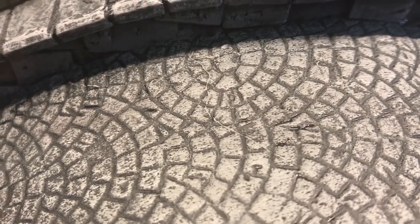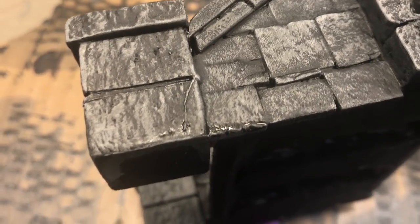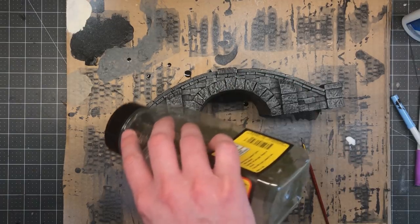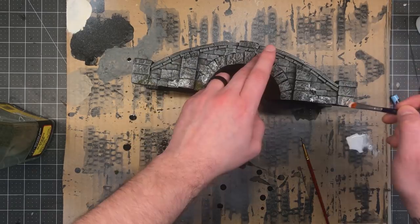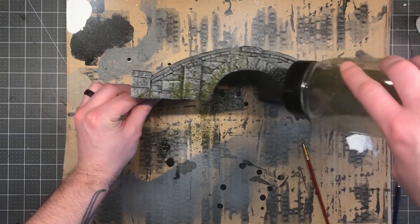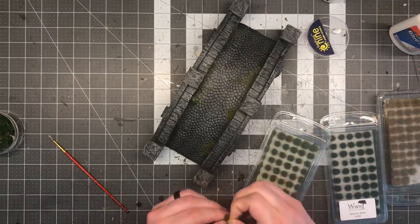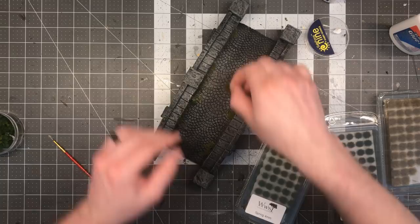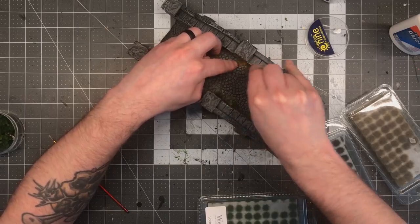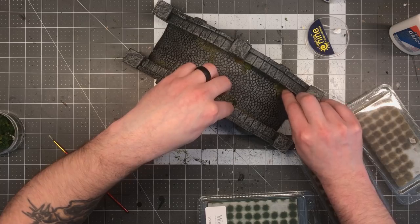One crappy thing about using hot glue in a build is that it sometimes leaves these ugly wisps that dry brushing picks up on, and I don't like the way that looks, so I like to cover those up with some flocking. That hides a lot of sins while also making your project look a lot cooler and making it look like you put in a lot of effort when really it was pretty easy. For one final embellishment I decided to use my favorite static grass tufts — check out a previous episode I did where I reviewed these things. I really love them; they are a great way to add an extra cool detail to your terrain or your mini bases.